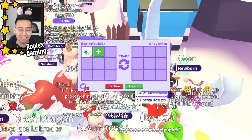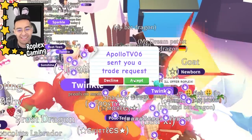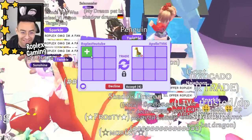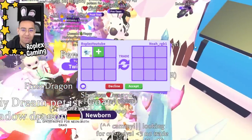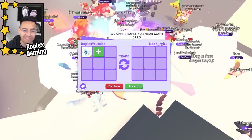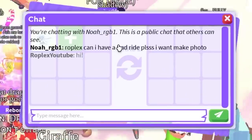X mika sent me a request. If I just decline you without saying anything it just means I don't have the pet or can't offer for your pet — I'm not trying to be mean. Noah rgb1 is up next — someone we haven't traded. The server is getting richer; there are more neon and mega pets that just kind of came in out of nowhere.